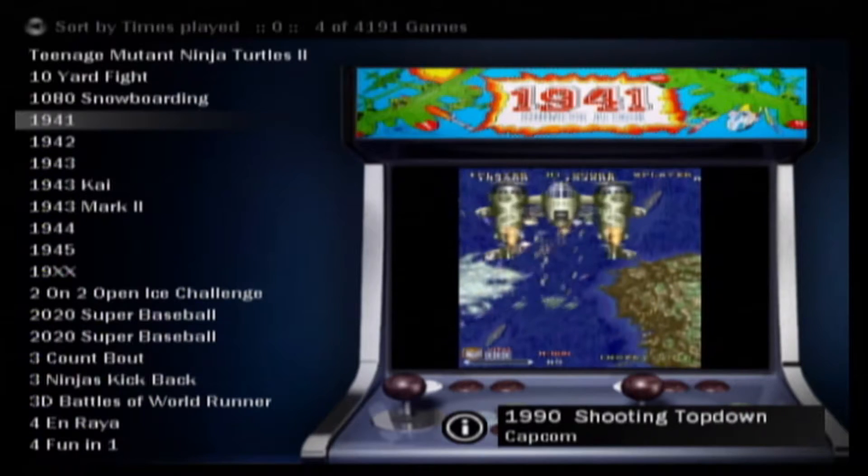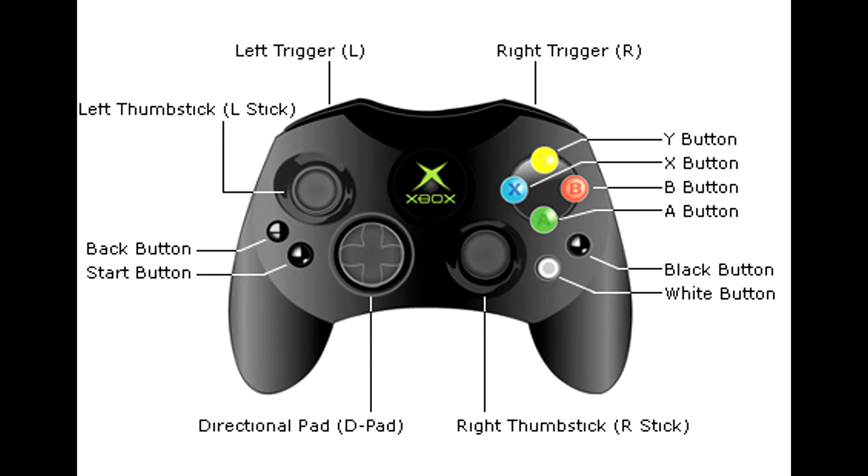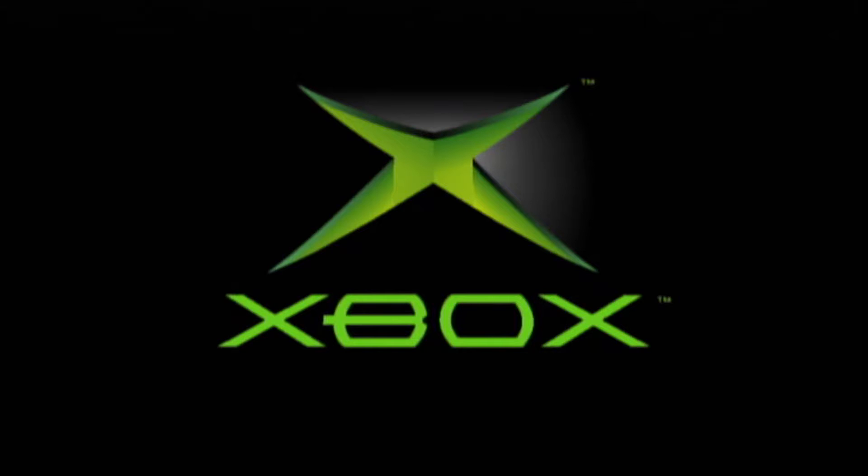You have to hit four buttons at the same time. Those four buttons are: the Back button (top left), the Black button on the right near the White button, and the left and right back triggers. Hit all those at the same time and that'll get you right back to your dashboard.